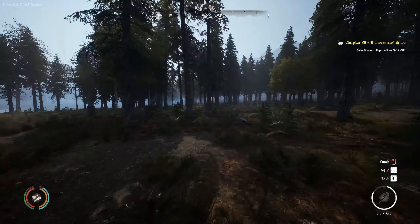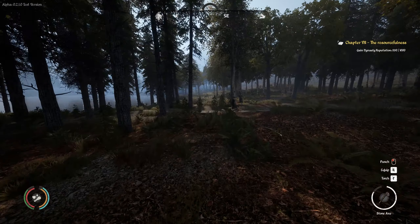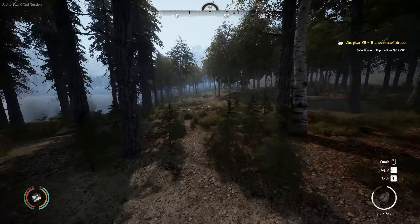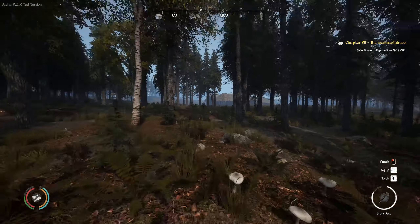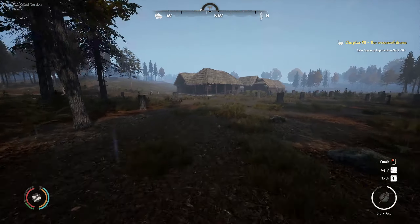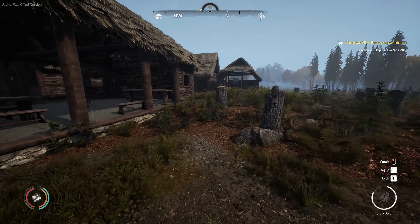The bird trap is done — I can raid that again, eight feathers. I have 13 in my inventory. I think I might actually be able to make 50 arrows now, so let's do that real quick. That way we can pretty much eliminate spears and just have the bow — it'll be less weight on us.